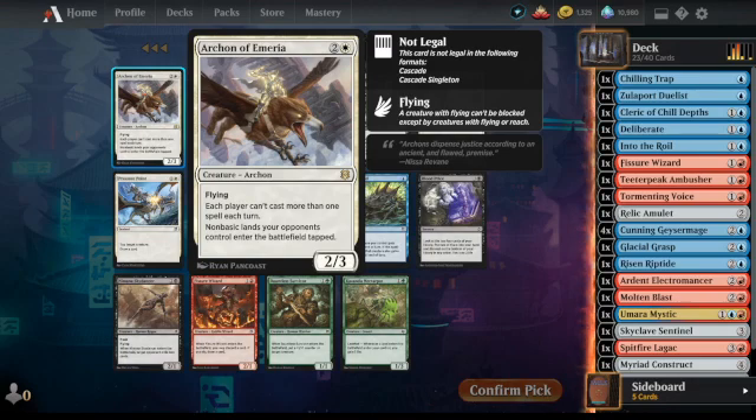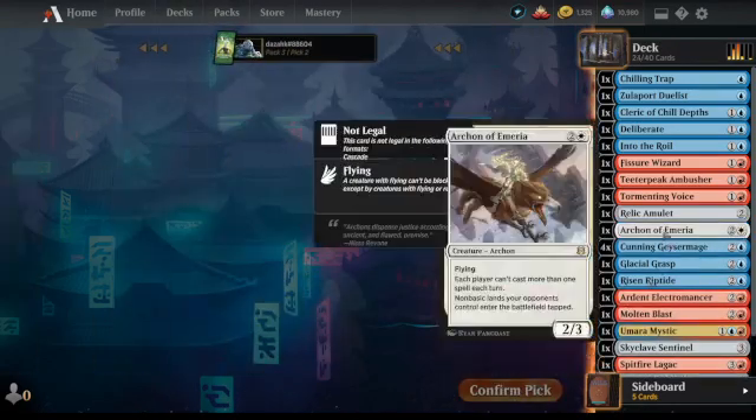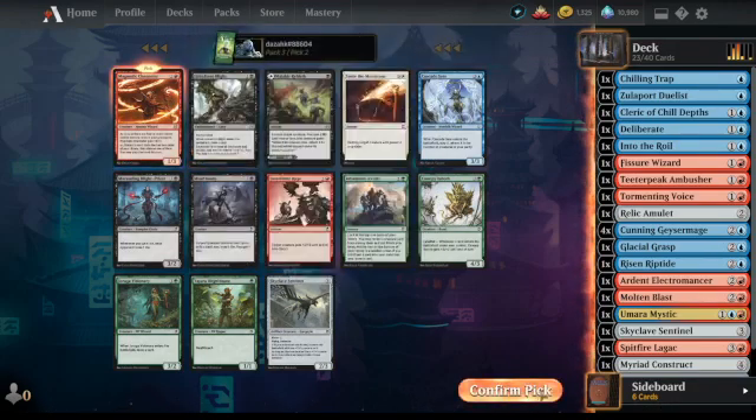Archon of Emeria — interesting, we'll go ahead and grab that. And a rare red card — as long as there are four or more instants and sorceries it becomes a 4/4. So it's basically: discard a card, exile the top two, choose one, and you can play it this turn. You can drop lands late game and turn them into something useful. We definitely pick that.